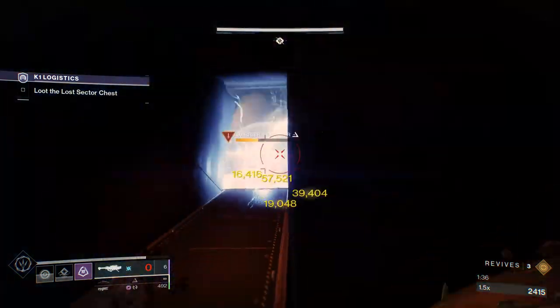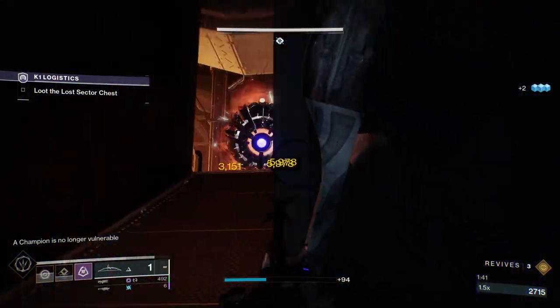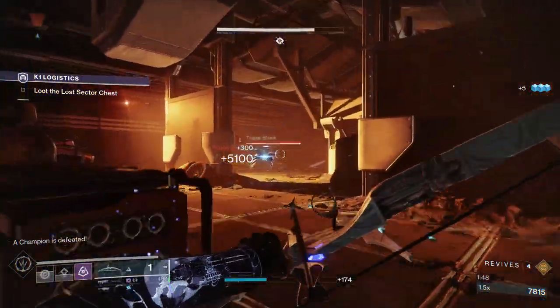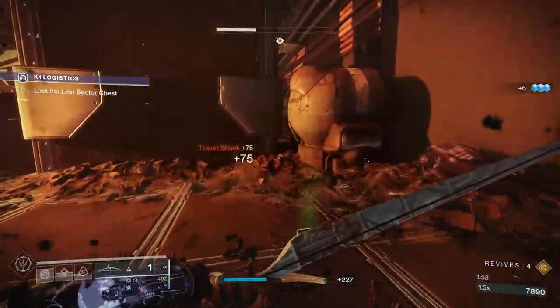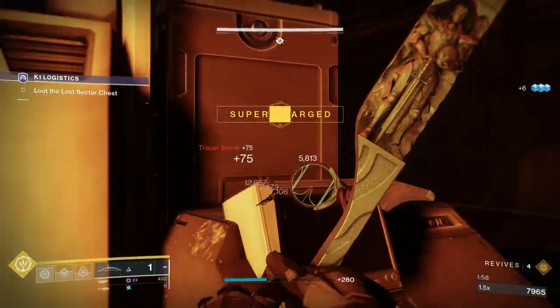We're going to throw our melee for the weaken, switch to our rocket, and just try to take care of this guy as fast as possible. From that point we can move forward. In this next section we still have the snipers alive, but there's also more snipers. The Tracer Shanks do have solar shields, so it'll take more than one shot from our Oath Keeper — but that's no problem at all because they still die to two.